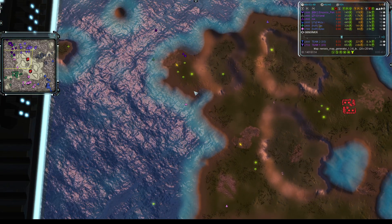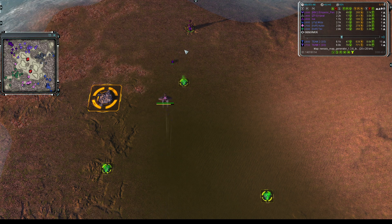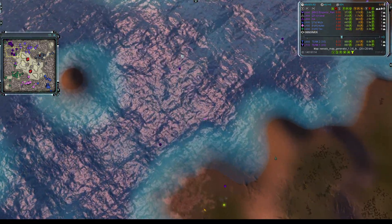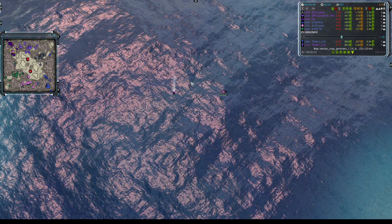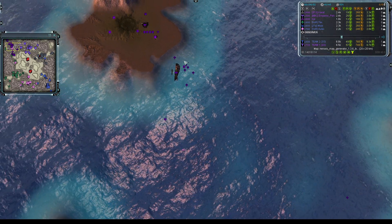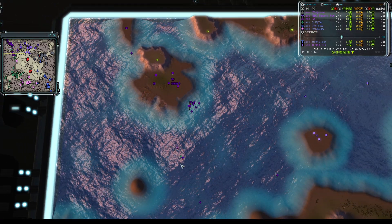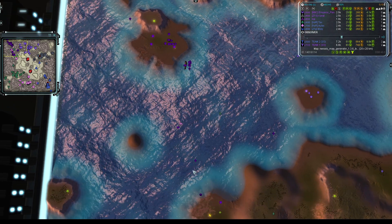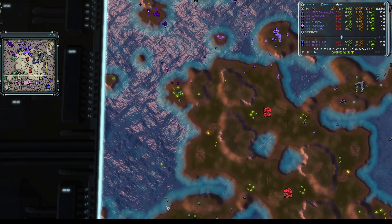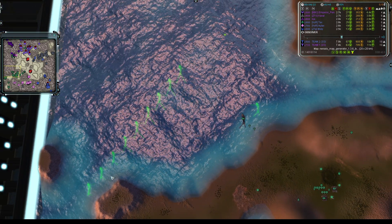That bomber seems to still be drifting, then gets an attack order — and I-Say's engineer desperately needs to turn but doesn't. Boom — engineer toast. There's another one lined up for the next bombing run but he doesn't take it. There are clumps of engineers up around the naval yard; a second naval yard was abandoned, with those engineers used to pump out early naval units instead. We've already got one naval yard belonging to Tex up and running with a long queue of T1 naval factories at the western edge of the map.